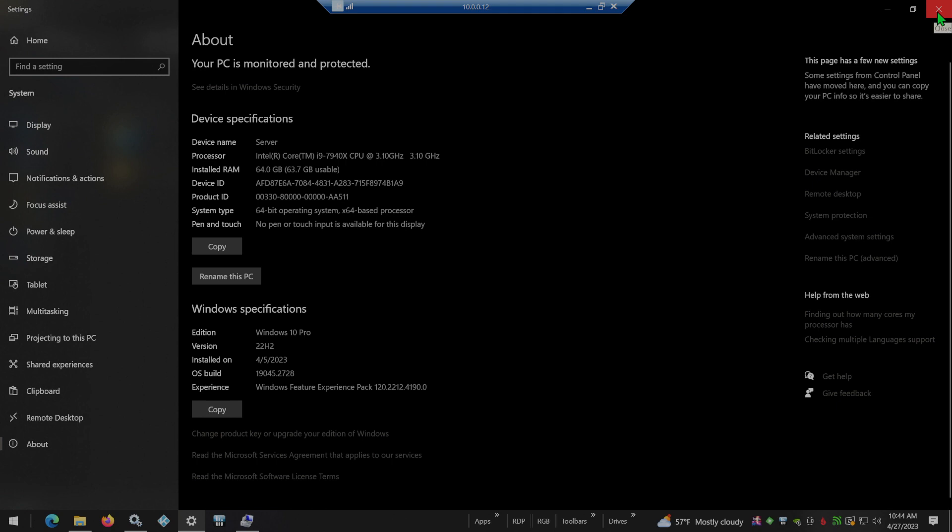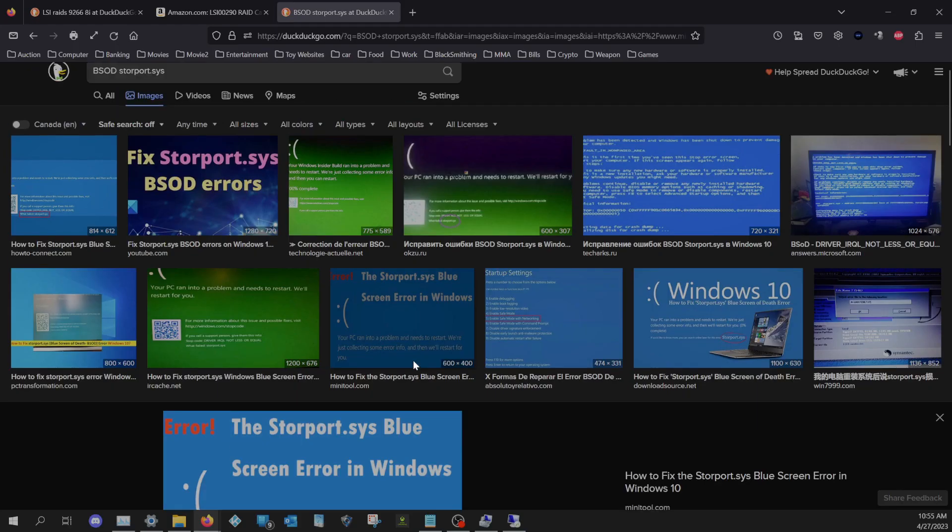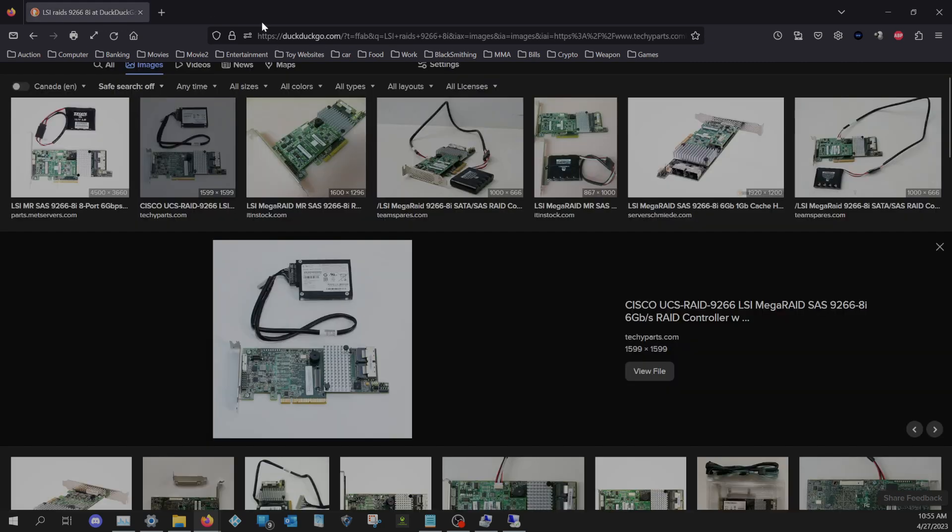I was stuck at 1909 for like years. Anything after 1909, the update would appear and I would try to install it and it wouldn't install because of the RAID card - which I didn't know at first - and then it would just revert back to 1909. So I couldn't install any feature updates forever until about a month ago when I actually dug into the issue. What I would get was a storeport.sys blue screen of death.